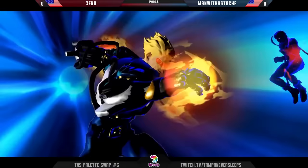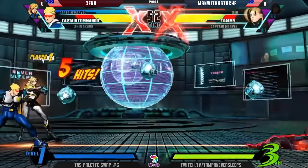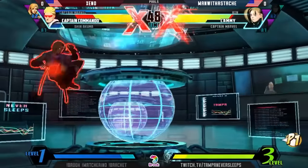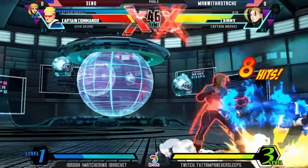We got the Street Fighter 6 Cosmo. Here's with the two for still though. The zoning game is working out for Cap right now. Almost a Spyro there. Stan Jab able to get the hit here. Very clean.